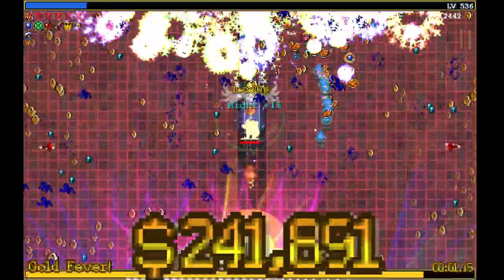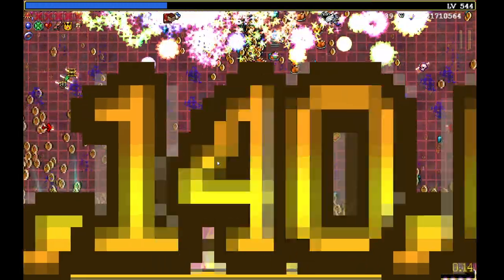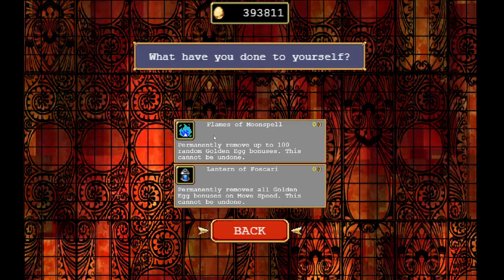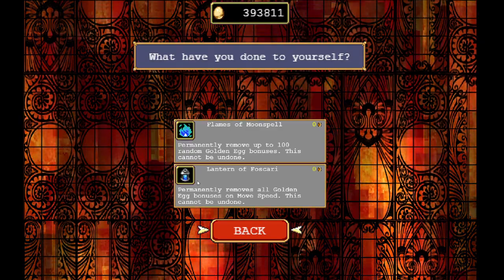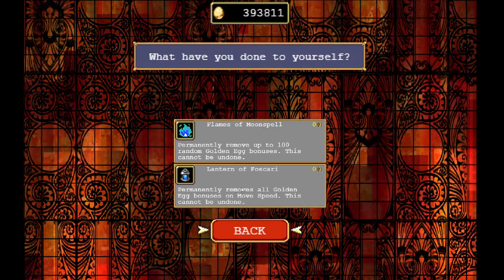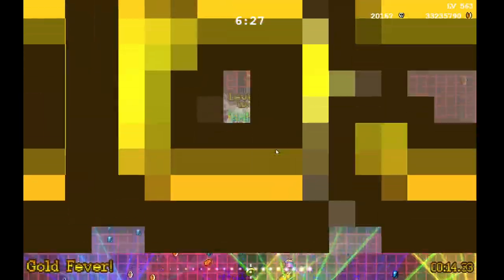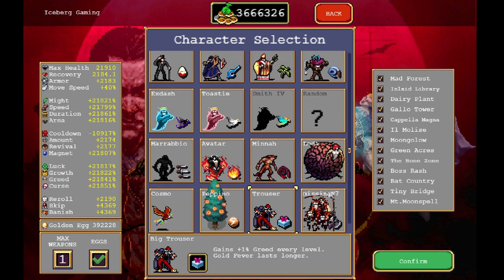Now after you do that, I do recommend that you come down South to the quote-unquote healer. This guy will let you reset your movement speed. You have to have 5,000 eggs for this guy to appear. You'll have the top option — the Flames of Moon Spell — where you can permanently remove 100 golden eggs randomly. And if you have 25,000 golden eggs, the bottom ability will appear: the Lantern of Foscari, which will remove all speed bonuses from golden eggs. I do recommend you do this, as the amount of speed you get can get very unwieldy — it makes it very hard to control and you'll miss a lot of your gold. Now you can see our stats have gone up with our eggs going up, but our movement speed is the same since we reset it.